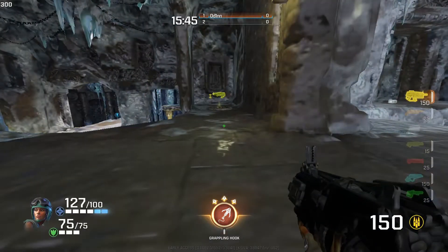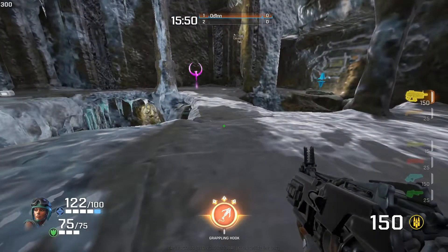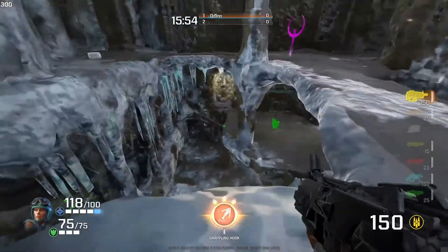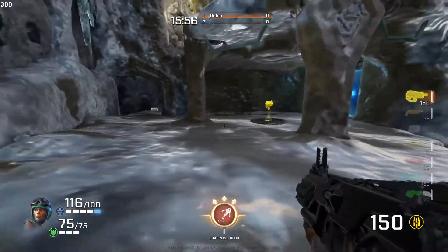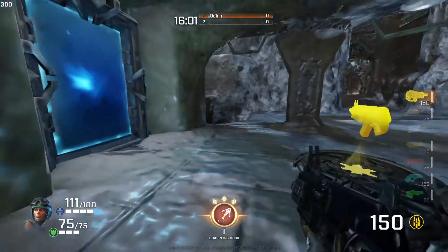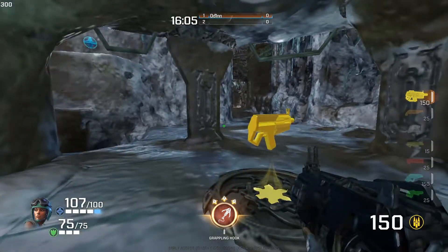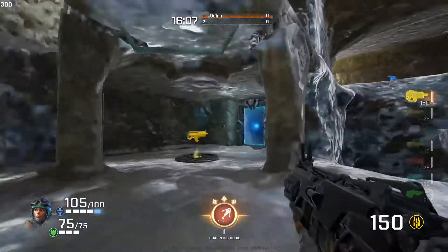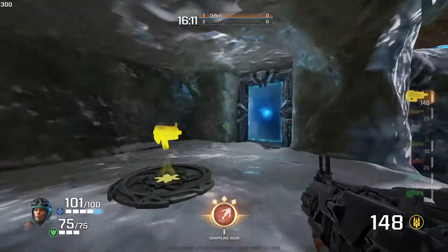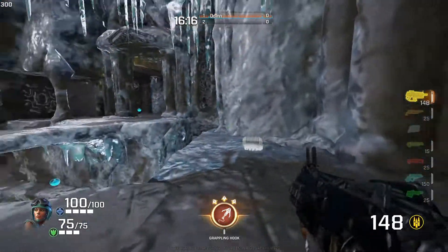Now let's talk about the three portals on the map and where they lead. Understanding the portals — where they lead, what they do, and how they work — is very important. The first portal is in the main room; there's a spawn right here in front of the machine gun. This portal goes right up to this bridge area. It's a very popular portal that people use all the time.